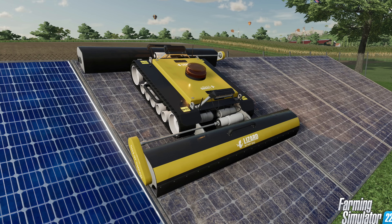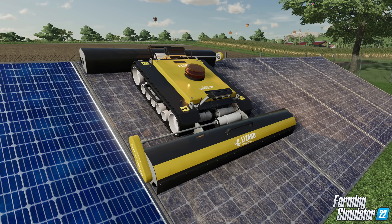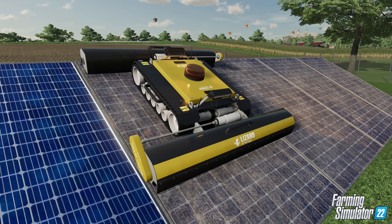Early on, you can start setting up newer, smaller, and more affordable wind turbines or solar panels. The solar panels actually come with a remote control robot so you can clean them of the dust that comes from your fields.